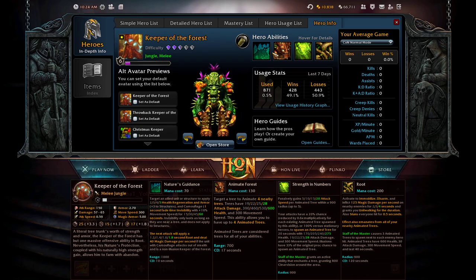Keeper of the Forest is great for team fight control with lockdown. His ultimate Root locks everybody down in the radius hit, stuns them for 0.5 seconds, immobilizes and disarms them — they cannot attack or move for two, three, or four seconds. He also has the ability to heal towers with Nature's Guidance, giving structures 3 health regen and 3 armor, which is very strong for dealing with counter-pushes. He can apply this to Rax as well — any structure gets armor and regen.